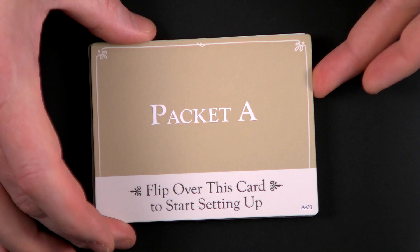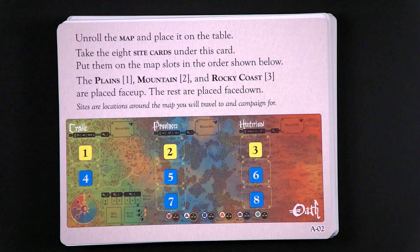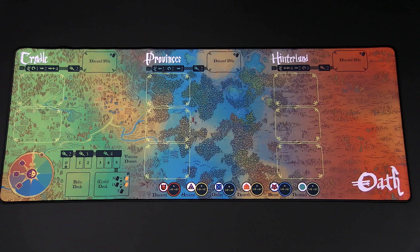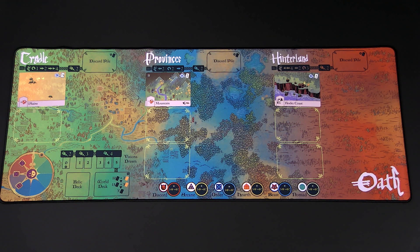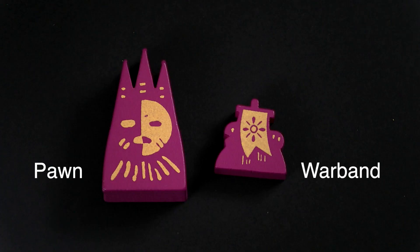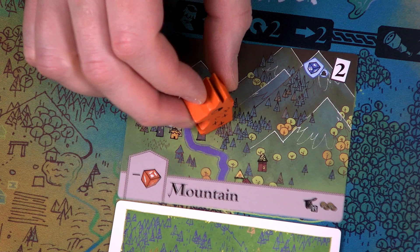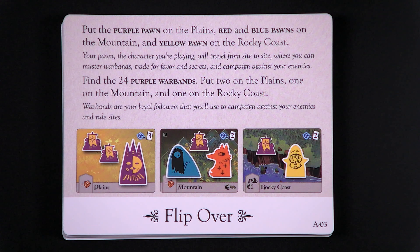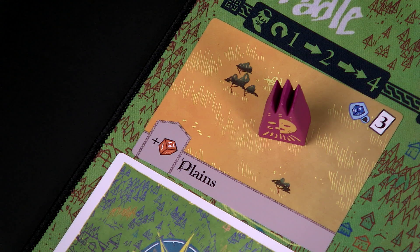In the box you have this handy Packet A that I'm going to open now. These cards provide a card-based setup that we're going to use to set up the game. Next we find the eight sight cards located under the top instruction card and place them in the slots shown. Slots 1, 2, and 3 are the plains, mountains, and rocky coast. The rest of the sight cards get placed face down in the order shown. Then we put the purple pawn on the plains, the red and blue pawns on the mountain, and the yellow pawn on the rocky coast.